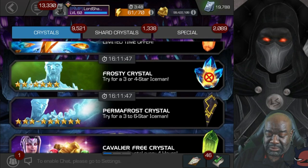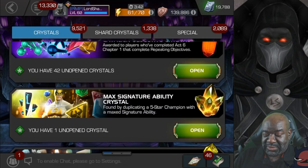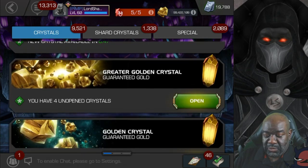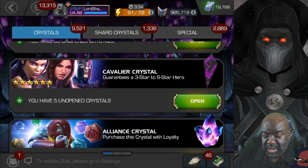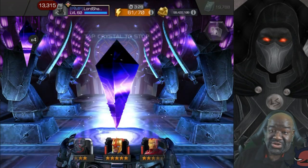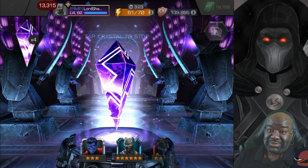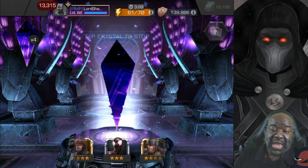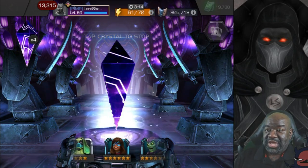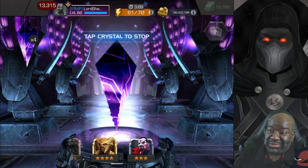So now from that package I told you I purchased for units, I got some Cavalier crystals. We're going to open those up and maybe we'll get something good. Got five of them, so let's go ahead and spin these out. Now you can get six stars out of these crystals, so if I get a six star out of this, that's a huge win — doesn't even matter what the six star is. Even if it's a dupe, that's still a huge win, but I'd love to get a new champion.